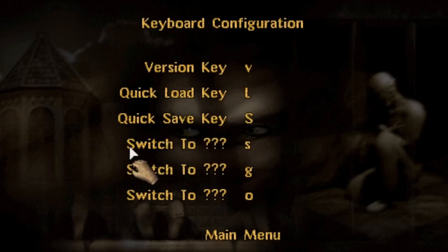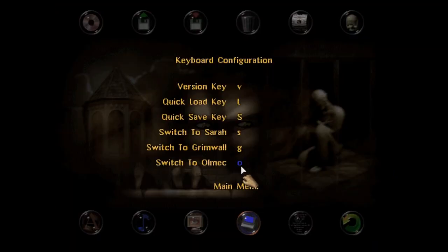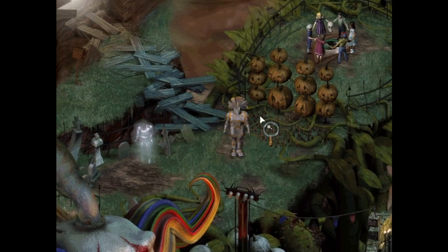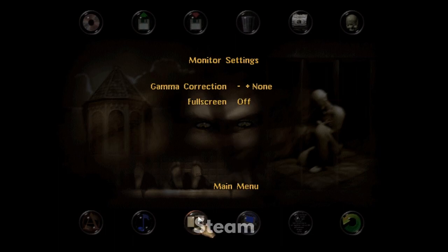There are also several options obscured by question marks. In the penultimate level, The Gauntlet, you can switch between the different personas by selecting the corresponding inventory item. You can also use keyboard shortcuts only revealed when you get to that level: S for Sarah, G for Grimwall, and O for Olmec. I don't think hardly anyone realizes this, because it's at the very end of the game and these shortcuts are only used on this level. In the GOG version, there are options to adjust performance — setting it all the way up turns off ambient sounds. The Steam version replaces this with the option to turn full screen on or off.